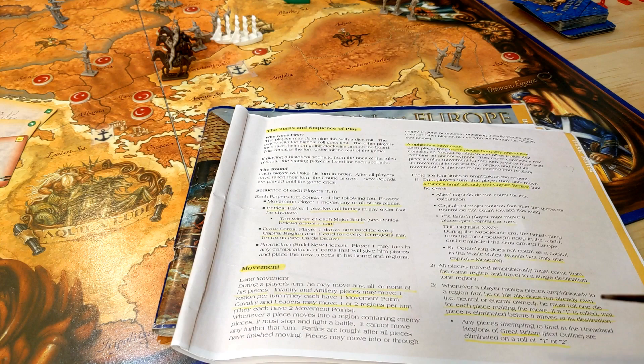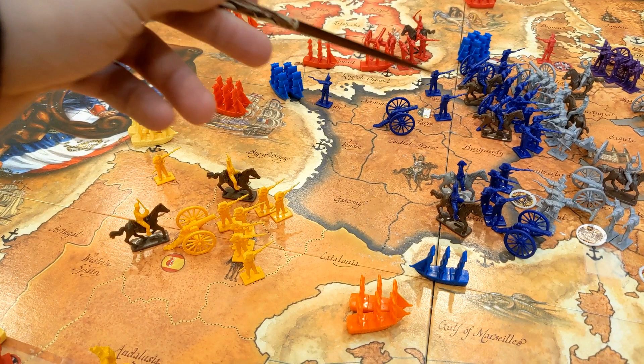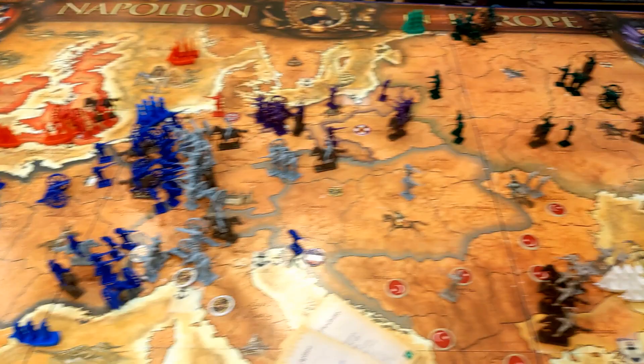Movement is simple: infantry and artillery pieces move one space. Everything else — cavalry and leaders — can move two spaces on the strategic map. Amphibious movement is a little more complicated, but since you don't have ships in the basic game it's equally simple. Each player may move from a region with an anchor symbol to another region with an anchor symbol, moving four units per capital region you own.